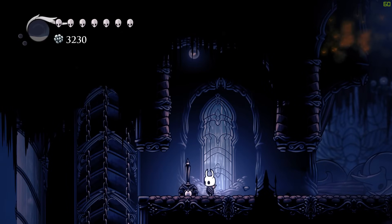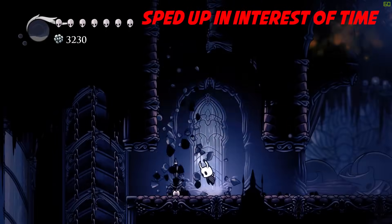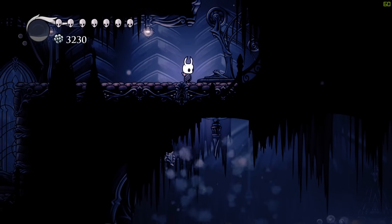Just before you get into the fight, if you jump up and slash at the ceiling, you can break it down. Cut the rope to drop the chandelier, which will result in killing one Watcher Knight before the battle even begins.